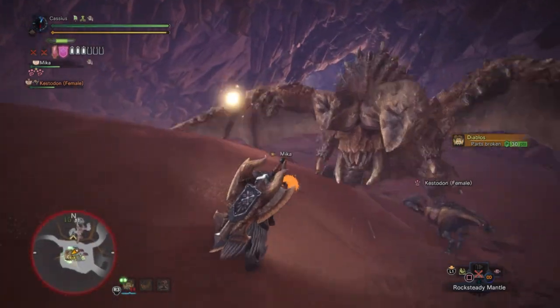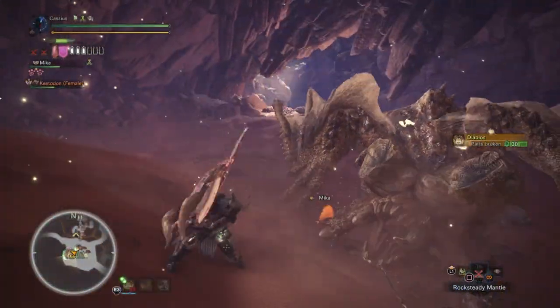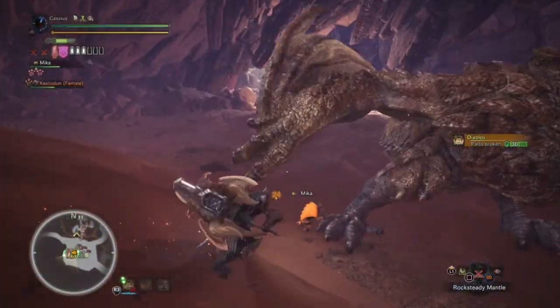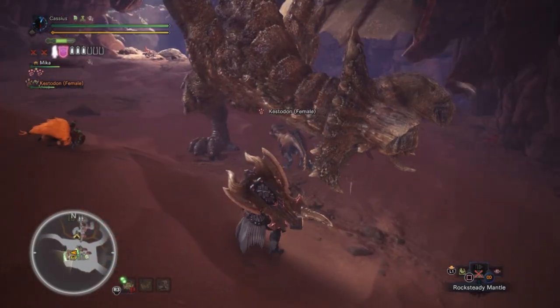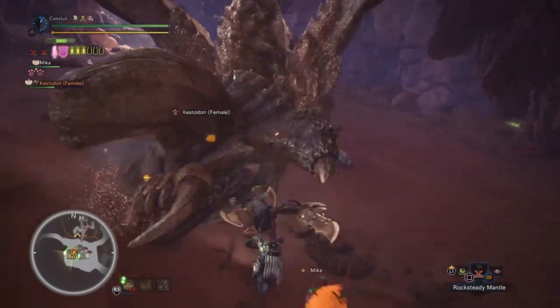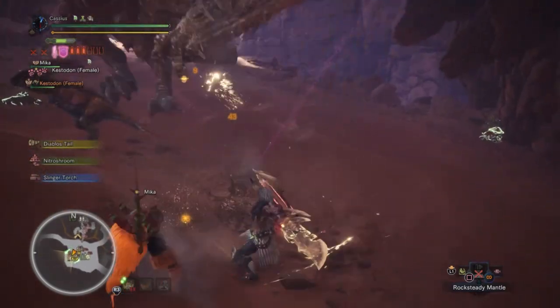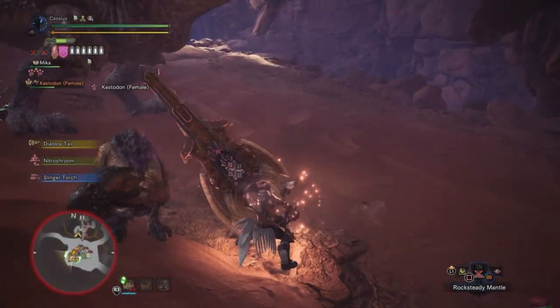My low-key favorite thing about this set is that it doesn't have the Dragon King Eyepatch, and it has three parts of Nergigante, which gives you Hasten Recovery — like a mini heal on every hit. You're not gonna notice it, but you're always gonna be topped off, which is always fun. Some of these tempered monsters will just absolutely one-shot you, and passive regeneration is always nice.